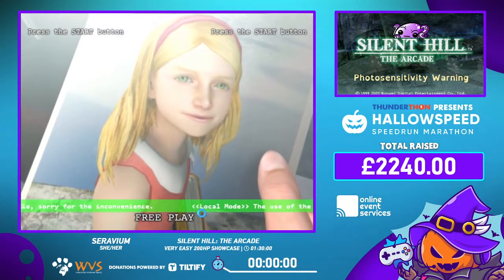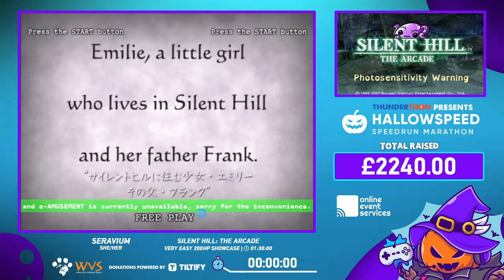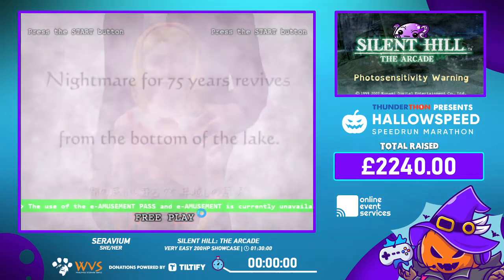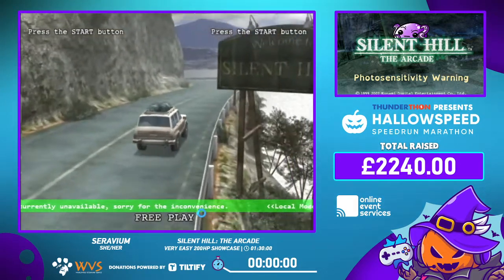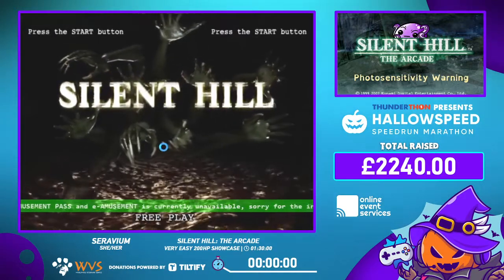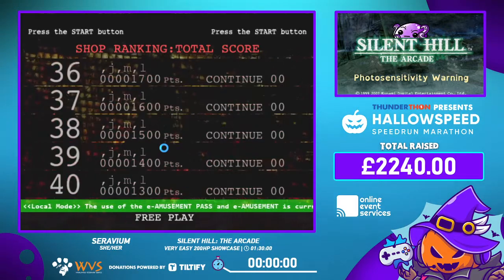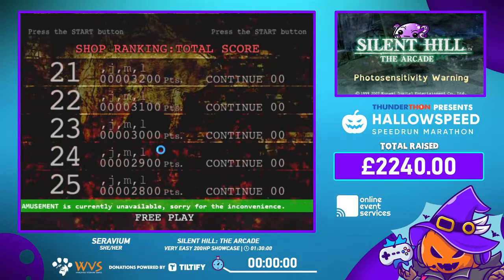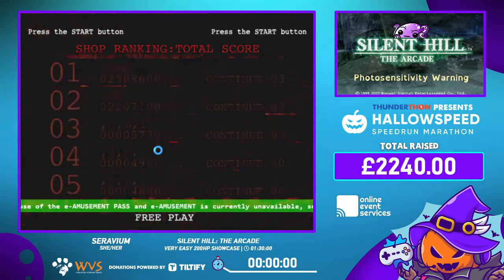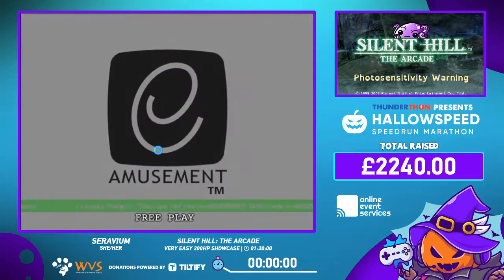A lot of you don't even know this game existed. Before I get started, I want to give you some background information about the Silent Hill arcade, because once I start, there's no pausing. This game came out in 2007 as an upright arcade game in locations like Round One. There are currently only five of these machines in the United States.